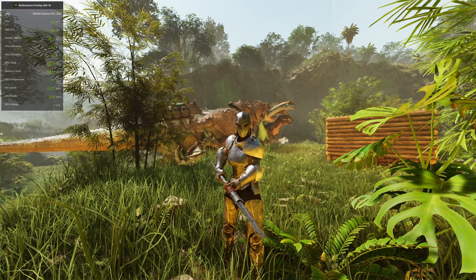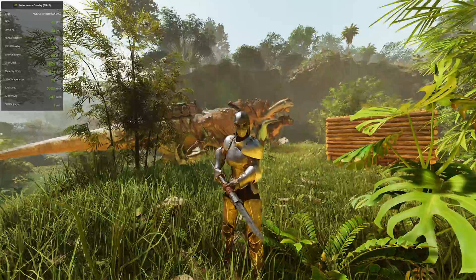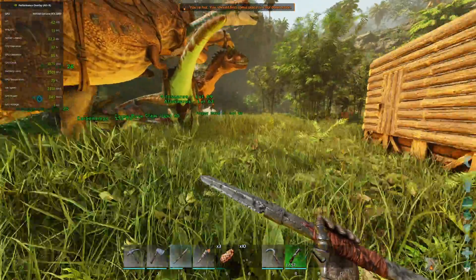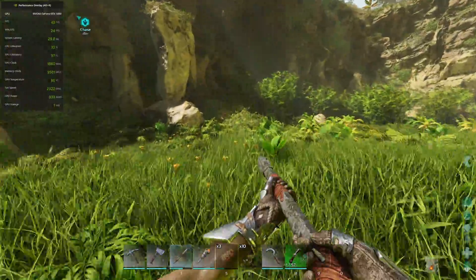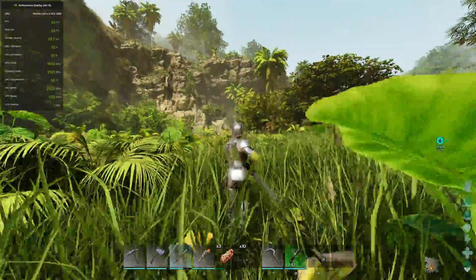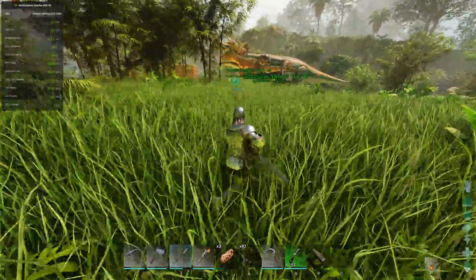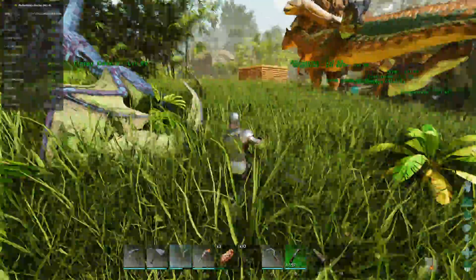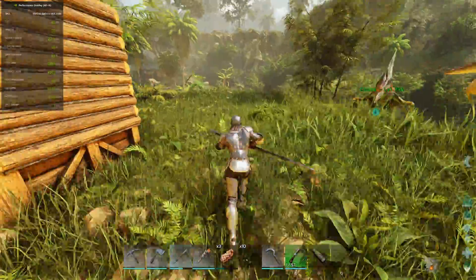Hello there, and today we're going to be doing another benchmark video. I did a benchmark video with my 2060 Super in ASA, but now I have fully invested in getting a 3090, and the 3090 is running ASA at the moment. You can see the settings I'm currently running it at — I don't know why it changed them at some point to something different — we're not getting 60fps, but we'll go through settings in this video.